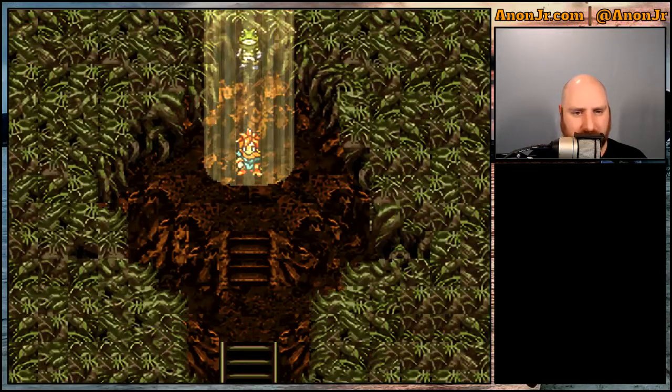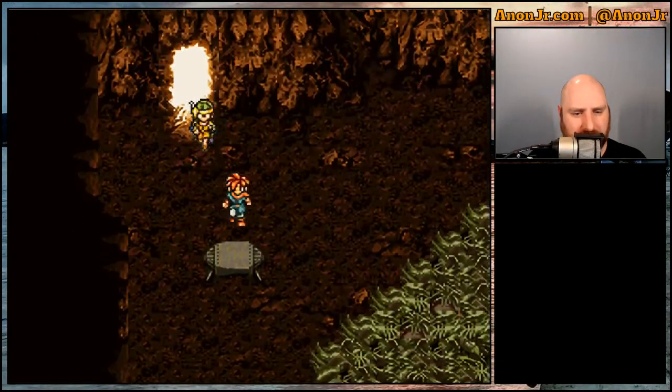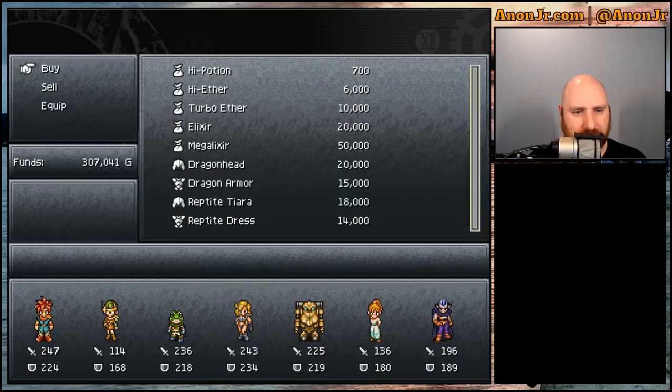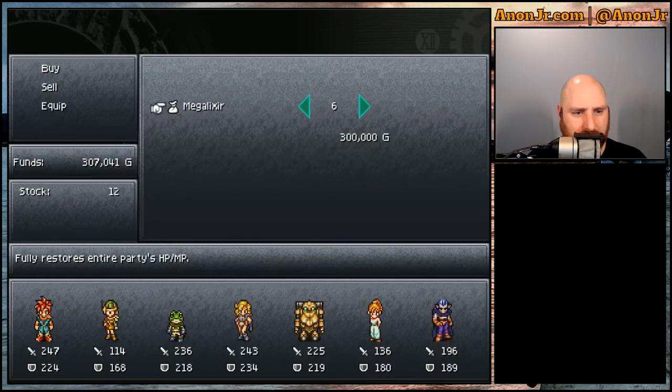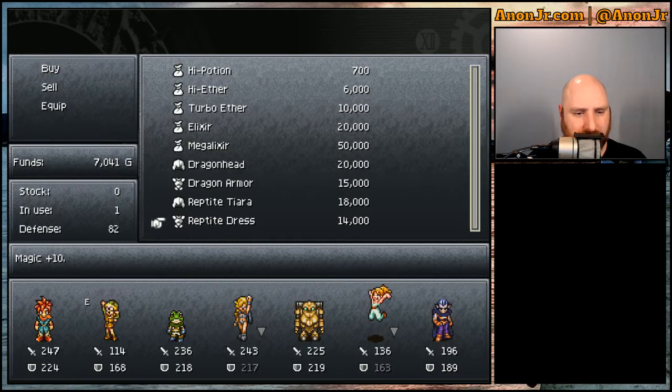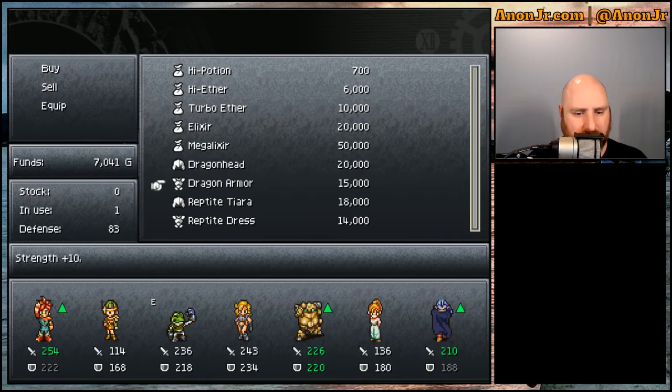Down here in the Lost Sanctum we had the new vendor who set up shop and would sell us some pretty decent gear. If nothing else, some items you can't really get a hold of otherwise. They have mega elixirs — these are things that fully restore everybody's everything. So we're going to go ahead and buy six of them. Oh, maybe I shouldn't have done that. I'm not paying attention — that's not so good.